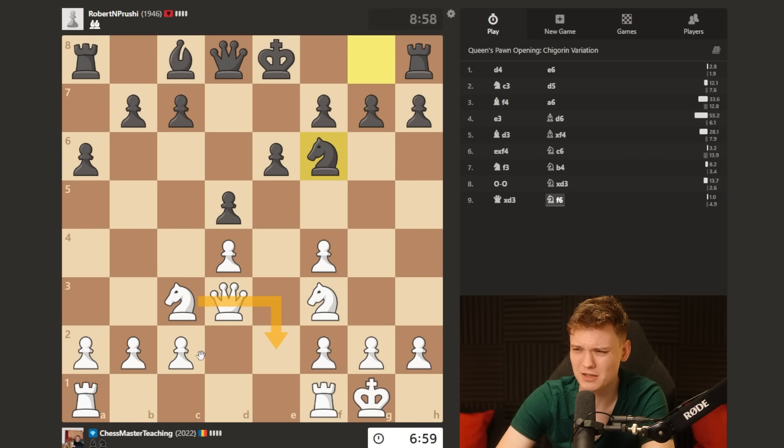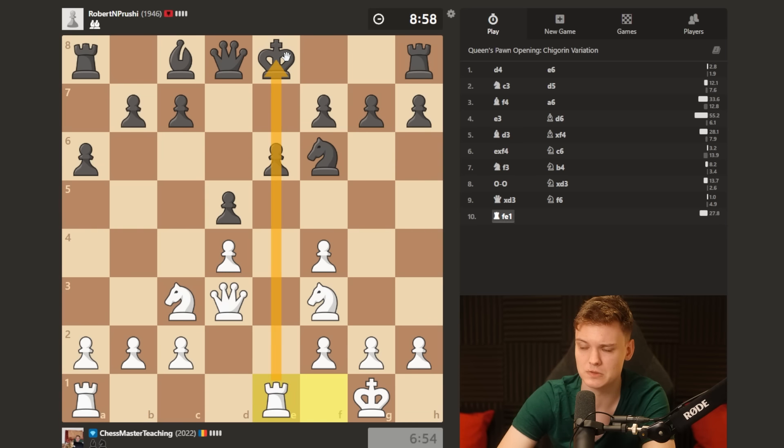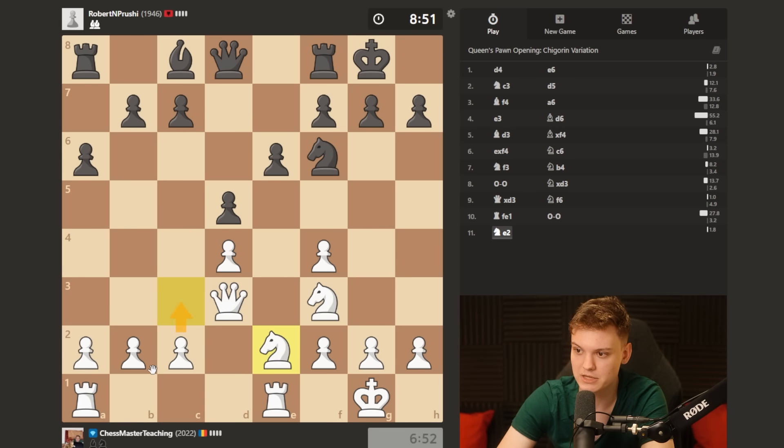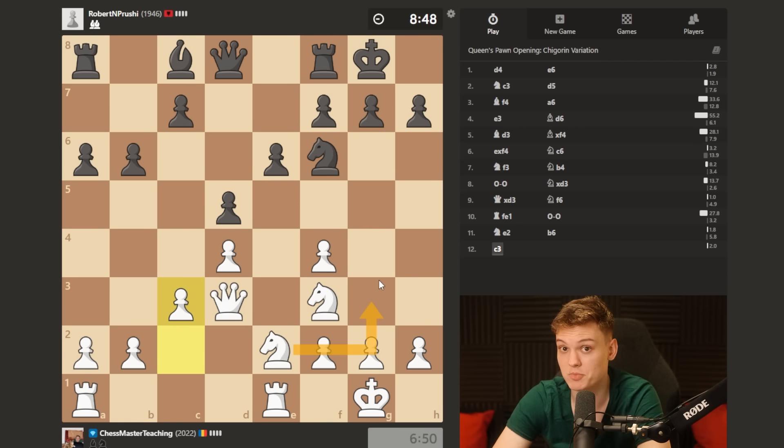But if I do that business, I'm considering whether he can try to activate this bishop. So first I'm gonna sidestep, just making sure there's not gonna be any nonsense happening on this diagonal. And then I'm gonna do the maneuver - you play c3, connect these pawns, knight to g3, and only then we're gonna be playing knight e5.